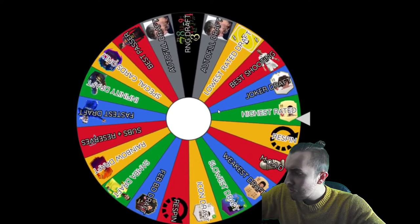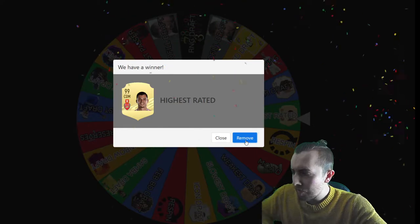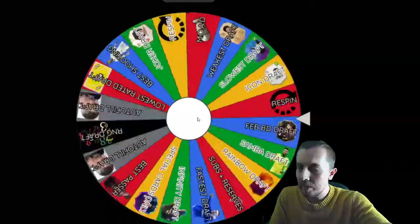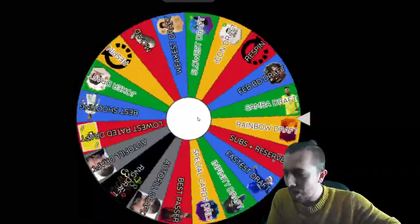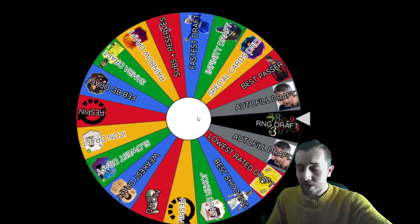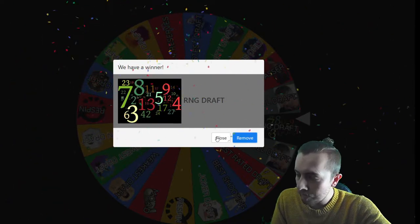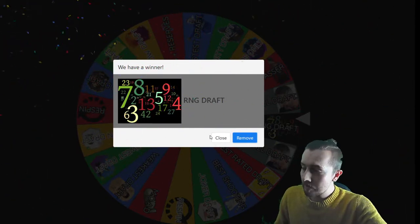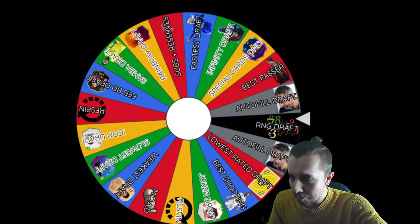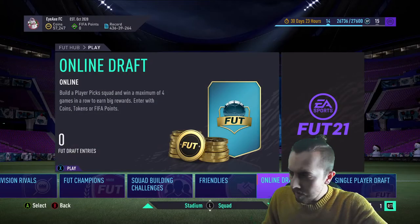Let's give it a spin and see what we're in for today. We've done the highest rated before so I'm going to remove that one - I do a highest rated draft challenge anyway, so I'll get rid of that. We landed on the brand new rule though - the RNG draft. I'll keep it on there because it's something we could probably do more often, so I have to actually find my number generator now.